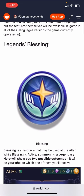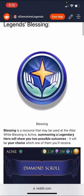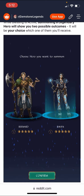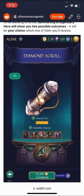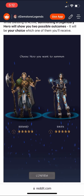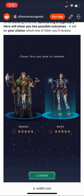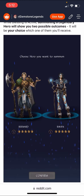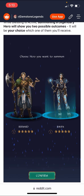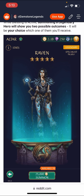Legends Blessing is the first thing. It is a resource that may be used at the altar — while it's active, summoning a legendary hero will show you two possible outcomes and it will be your choice which of them you receive. You can see in the upper right there was a little Legends Blessing symbol next to the gems. You use it and you get an extra choice. They're just giving you a lot of ways in the game to get the legendaries you want. It's unclear whether these will be purchased or prizes — it could be both — but it seems fairly reasonable. You can choose to use it or not.